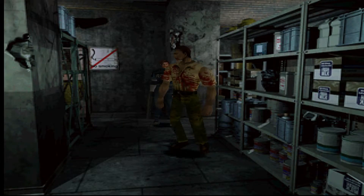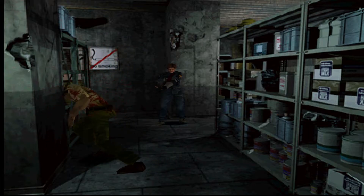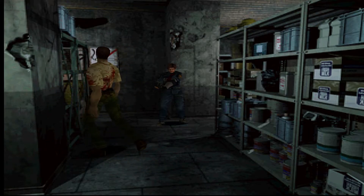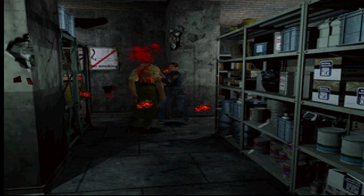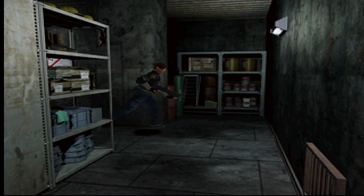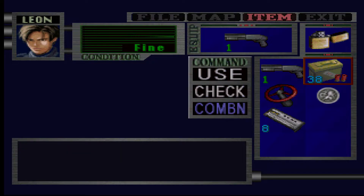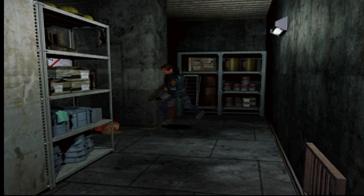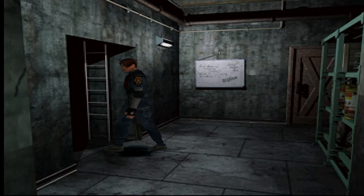We also have a zombie to deal with. We just need for him to come round to the back side. That's one less zombie to deal with. We got some more shotgun shells and some bullets. The Magnum shells are probably the real reason why we came here in the first place.